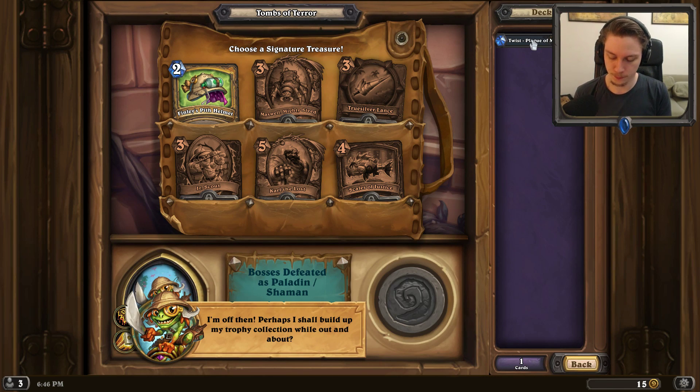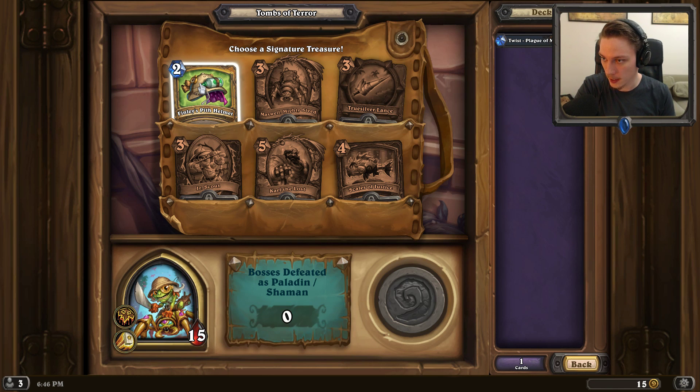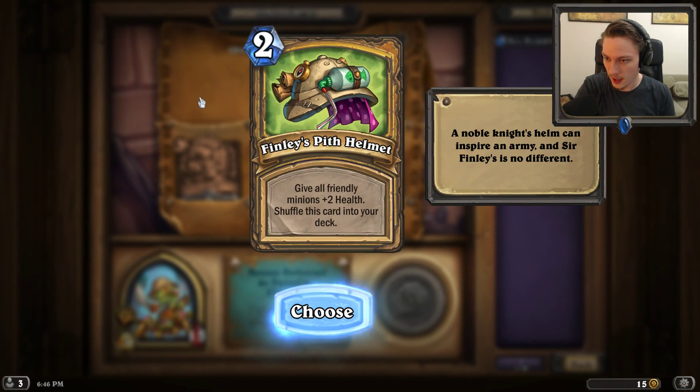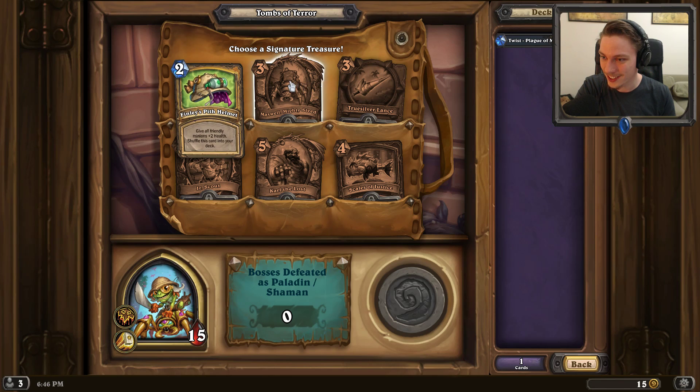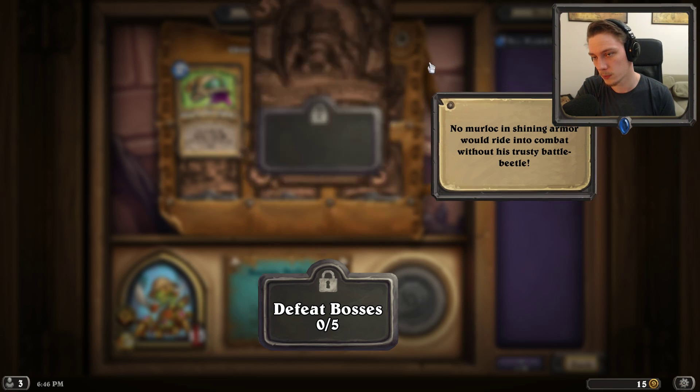Perhaps I shall build up my trophy collection while out and about. So we're a Paladin and a Shaman at the same time here. Finley's Pith Helmet: give all friendly minions plus 2 health, and shuffle this card into your deck. There's also Maxwell, Mighty Steed - is that a reference to something? Rush Reborn, has plus 2 attack for each other minion on the battlefield. Not neat.